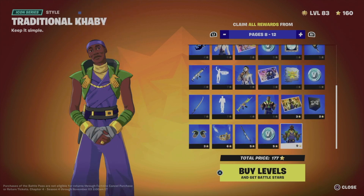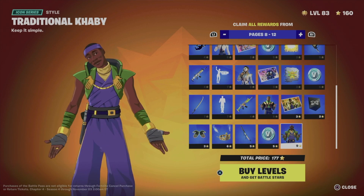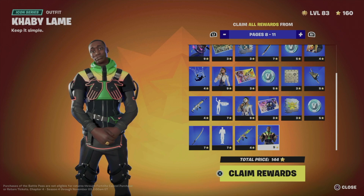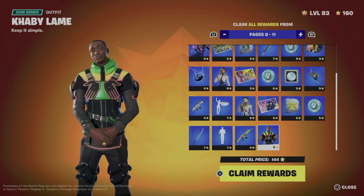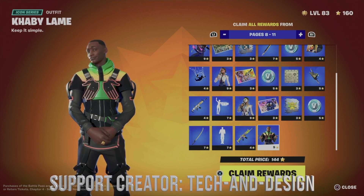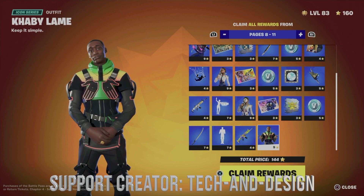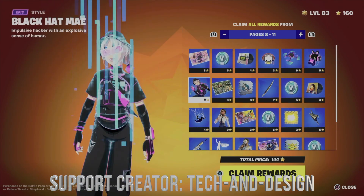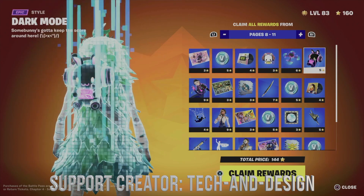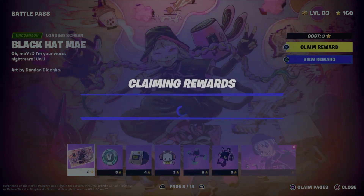I cannot move on to page 12 though, because that requires a few more battle stars. So if you're at level 83 like me, you can go up to page 11 and you should be fine. I can claim all these pages at once — just hold X and we're going to claim every single thing.